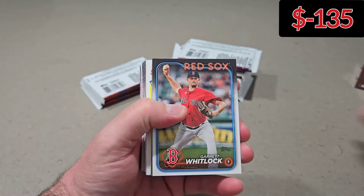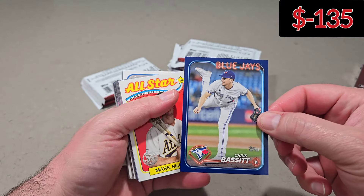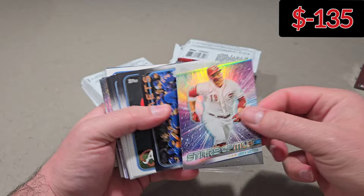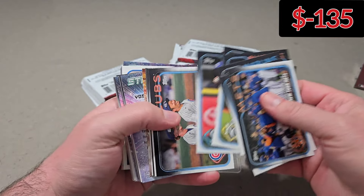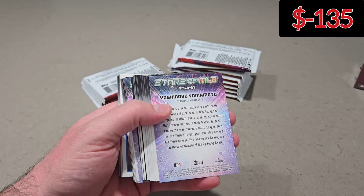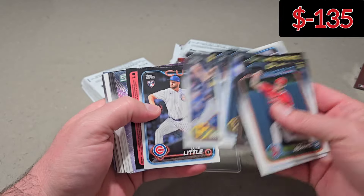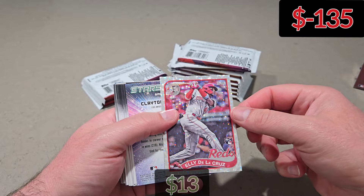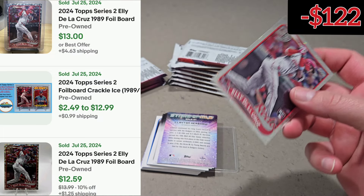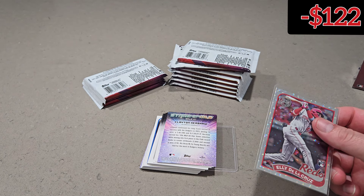All right, here are the first five packs. Now, I do not know the true value — I will post that on the screen for you. Don't come at me saying that card's not worth it, because I will post it and get the last few comps and average it out. It's not like I just make these numbers up. There's a Mike Trout Fantasy Favorites. Yamamoto. We'll have a ton of base cards and a bunch of these foil boards. Ellie De La Cruz! What a way to start. Not a bad way to start the show.